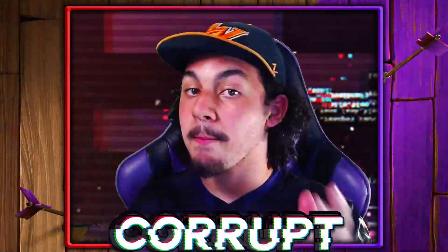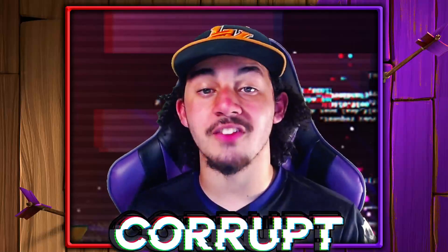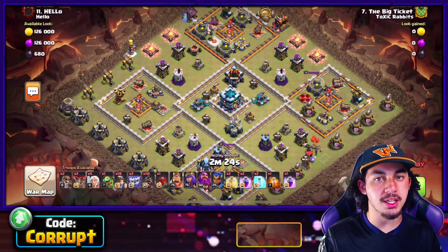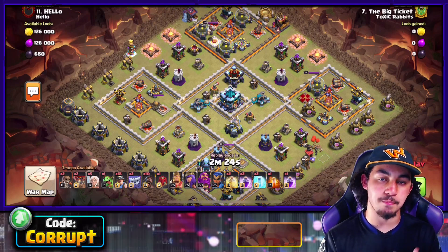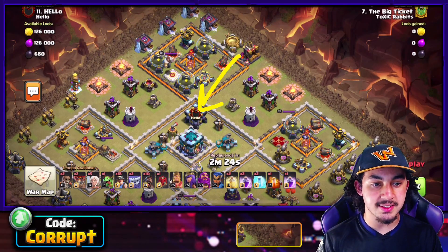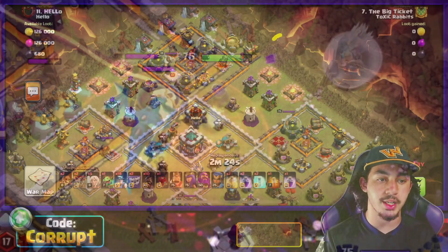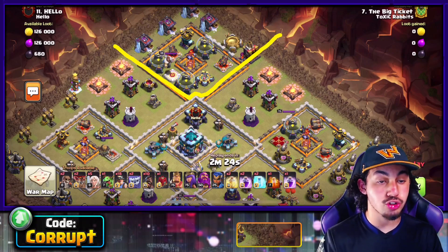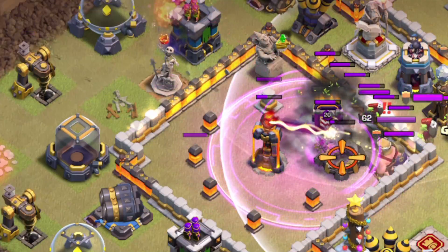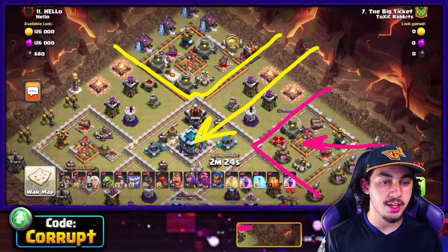For common ring-style and island bases, you can easily take them on with the Hybrid. The same basic rules apply: get the CC down — that tells you where to enter. You can charge your way into a Multi-Inferno, then maybe use a Yeti Bomb, which means using the Battle Blimp on a multi or single Inferno. That cuts off the funnel, and you can then send your Hybrid directly towards the Town Hall.